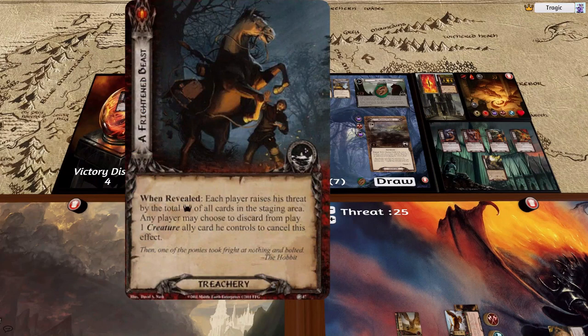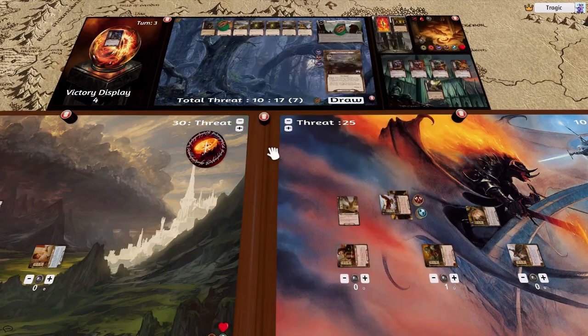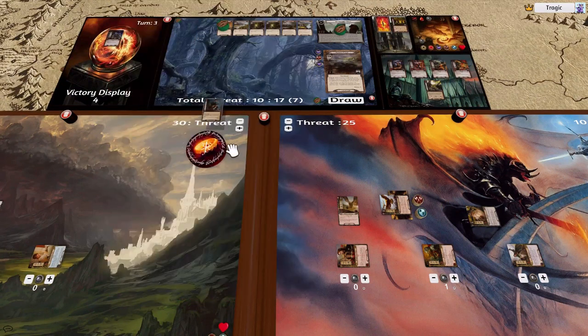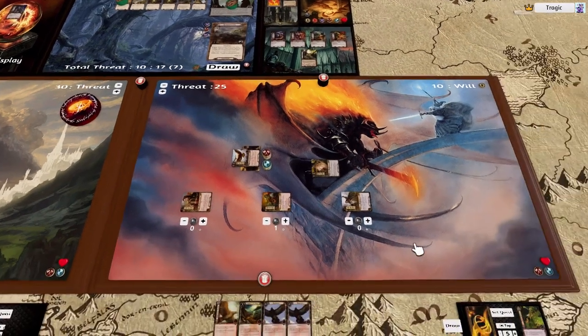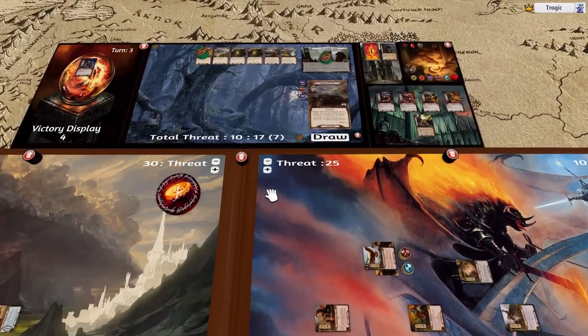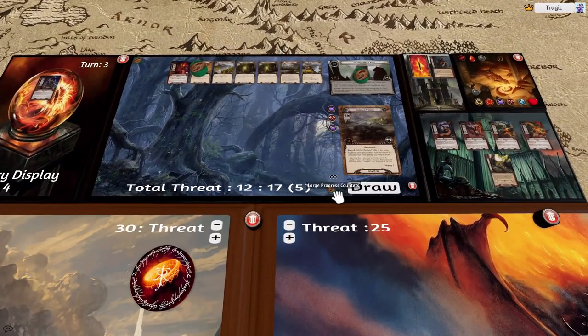Each player raises threat by the total threat of all cards in the staging area — that is plus 10. But we do have this thing, which is a creature, so any player might choose to discard from play one creature he controls to cancel it. So this guy is killed and we get another attack and defense. There's one more card to draw and it is a Goblin — we're plus five, so that is one, two, three, four, five.